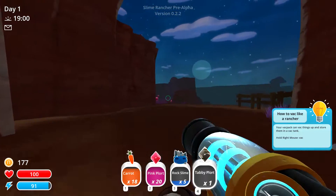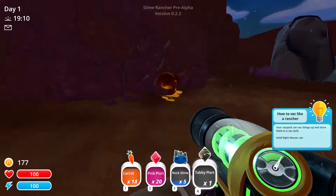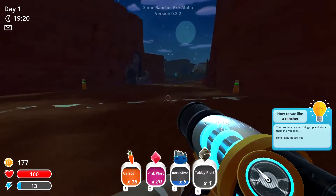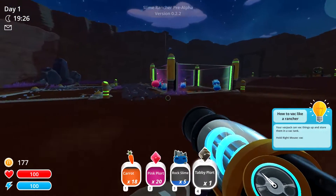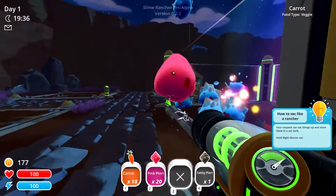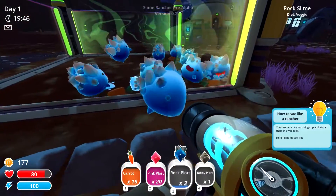Let's head back now — you can sprint but it uses energy. There's a super shiny one — is that the golden one? I've never seen that before. Back home — let's get you out of here and put these guys in. Some more plorts — that does damage to us but it's not too bad.